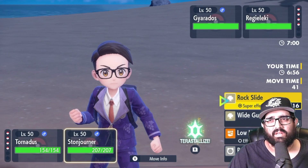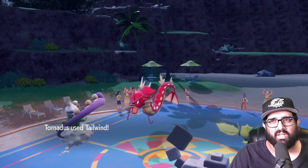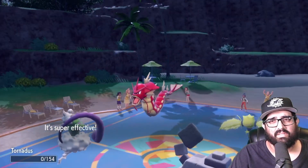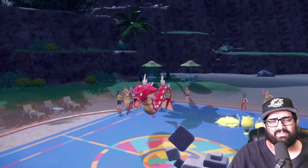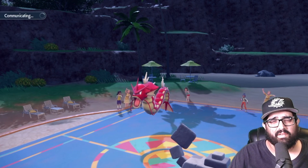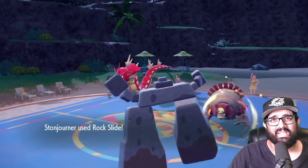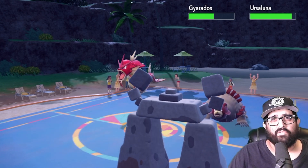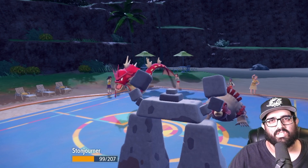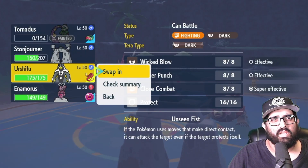I'm just gonna Tailwind and Rock Slide — seems like a free move. I don't think I can outspeed an Eleki, but Stonjourner's faster than you think. Tornadus goes down to Eleki — that's kind of fine I think. Please bring in Armarouge to take this Rock Slide from Stonjourner. Ursa Luna comes in — not a fan of that frankly. Stony does half to Gyarados — pretty good. A Waterfall only does half to a Stonjourner! I love Stonjourner so freaking much.